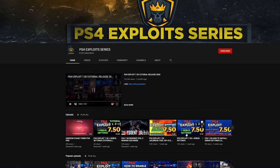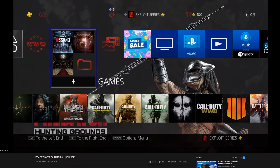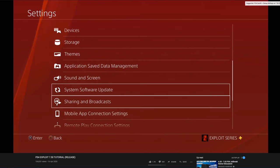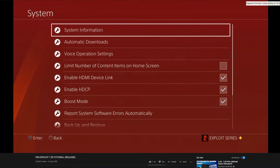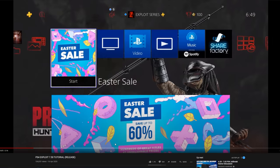Moving on to the other video people kept sending me — the 7.50 release tutorial. This video is a bit different. As you can see, he is on the latest firmware version. He's got the Easter sale showing up, a little blue circle next to his name, so he's on an online account, he's got six friends online, and he's got the PS Plus logo next to his name. He's definitely online and definitely on the latest firmware version here. He shows his system information again, but we know he is indeed on the latest firmware version this time.